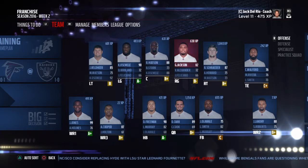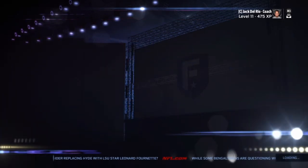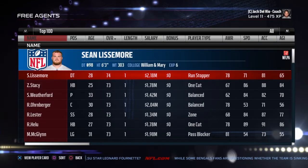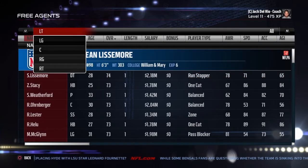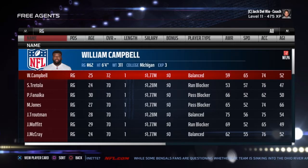So this is the first step. You're going to make your way over to free agency and you're going to get three people that are the same position that you want filled. It doesn't matter what their overall is — they're going to be traded shortly. So I'm heading over to right guard, and the first three people I see I'm going to sign.